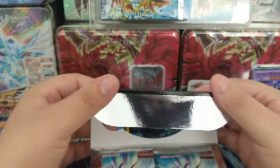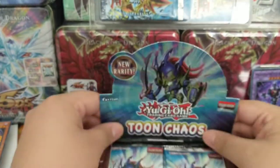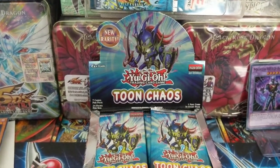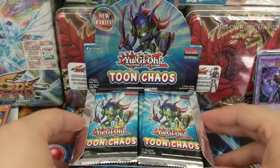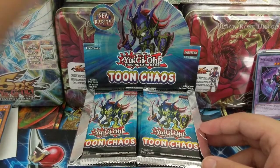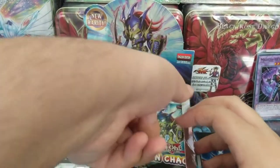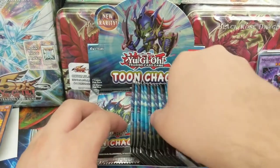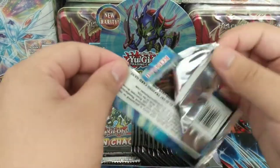I want to open Power of the Duelist. I can even pop this thing — it's like stuck. I want to open Power of the Duelist really bad, and Enemy of Justice. I want to open them all so bad, but you know, products are meant to be opened. But sometimes the cap should be sealed if you don't have a lot. I've only got one of each — if I had doubles I would open it, if not, no problem.